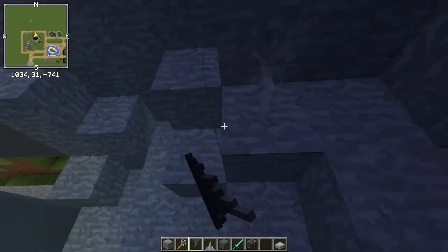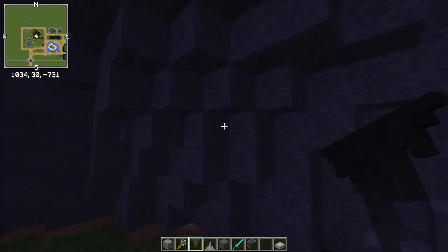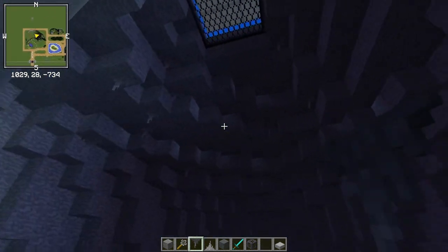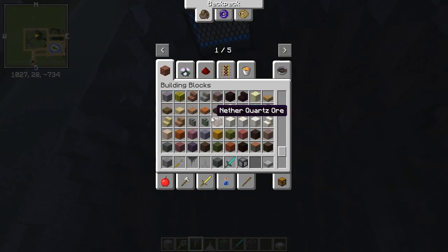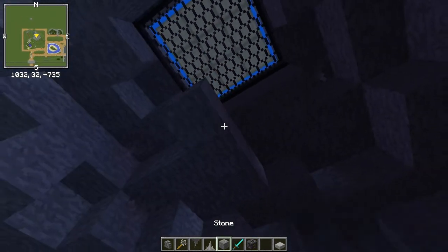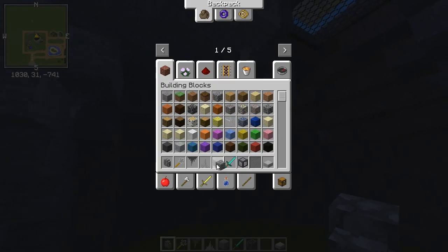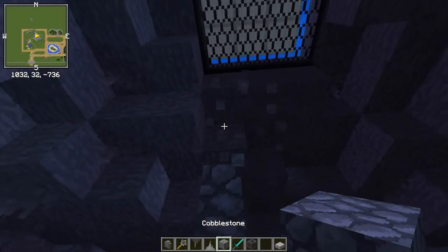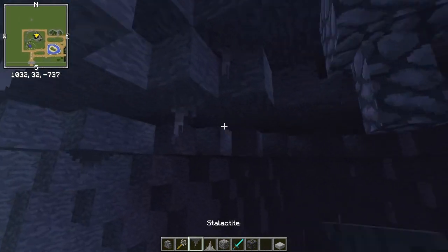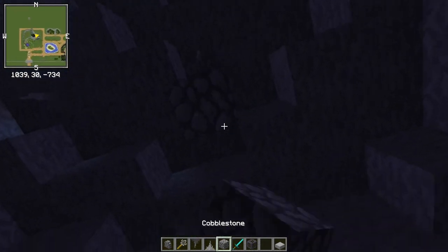I'm actually going to build some stalactites as well. The stalactite is the ceiling — stalactites are the floor. I'll just place a couple of these down. That's looking pretty cool. And then there's another way you can build some custom ones with cobblestone — that'll probably fit better. You get some larger ones going, and then obviously we just replicate this on the floor below and that will give me really big stalagmites.